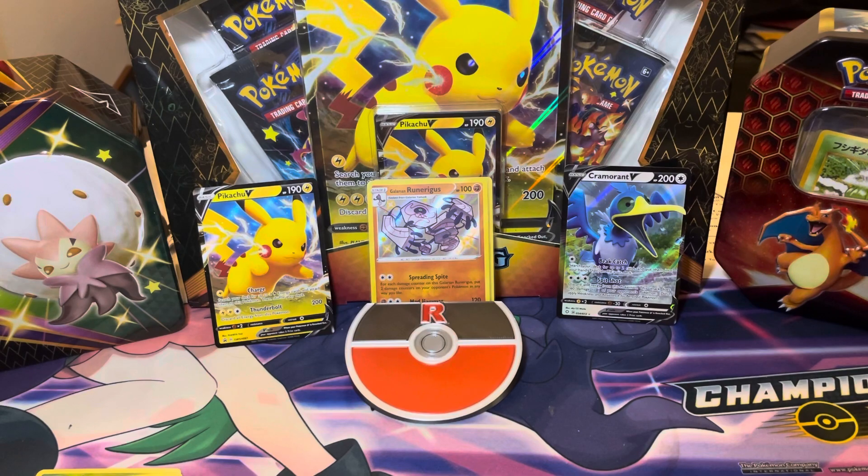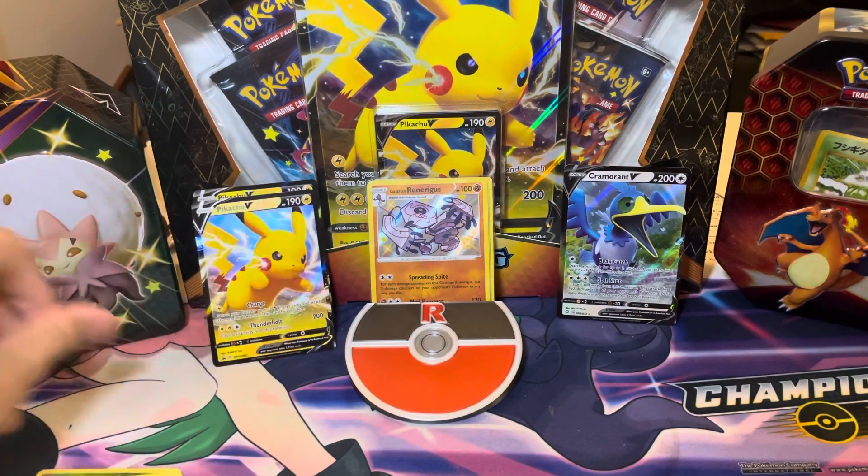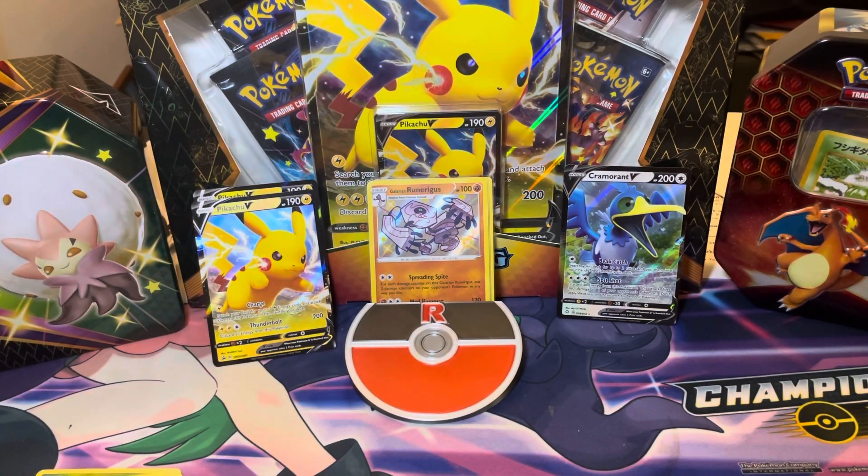We got two Baby Shinies and a Cramorant out of that, so that's a total of three hits out of four packs — not too shabby. Let's see if this second box will give us just as good pulls, or even better, because three hits is pretty good. But I'm hoping we can get at least another three hits here — hopefully some good hits.